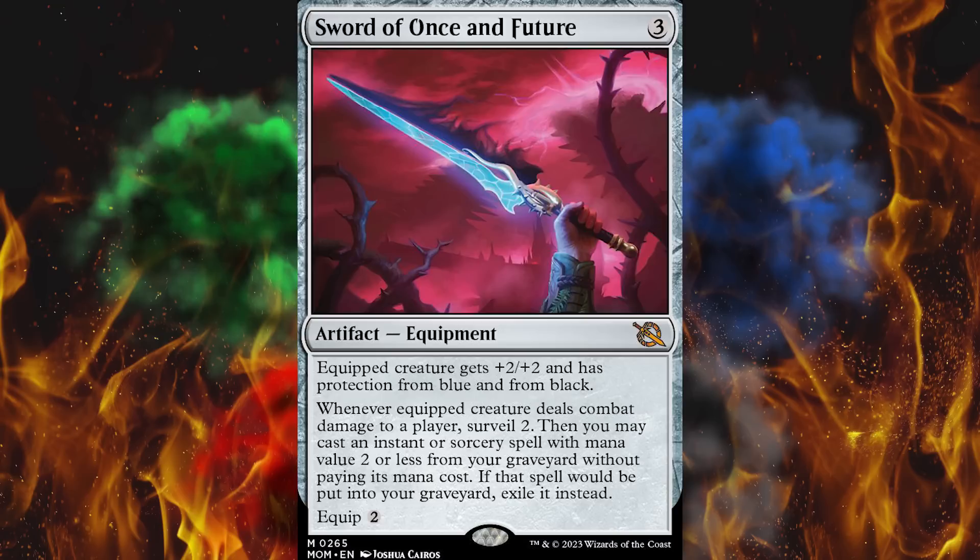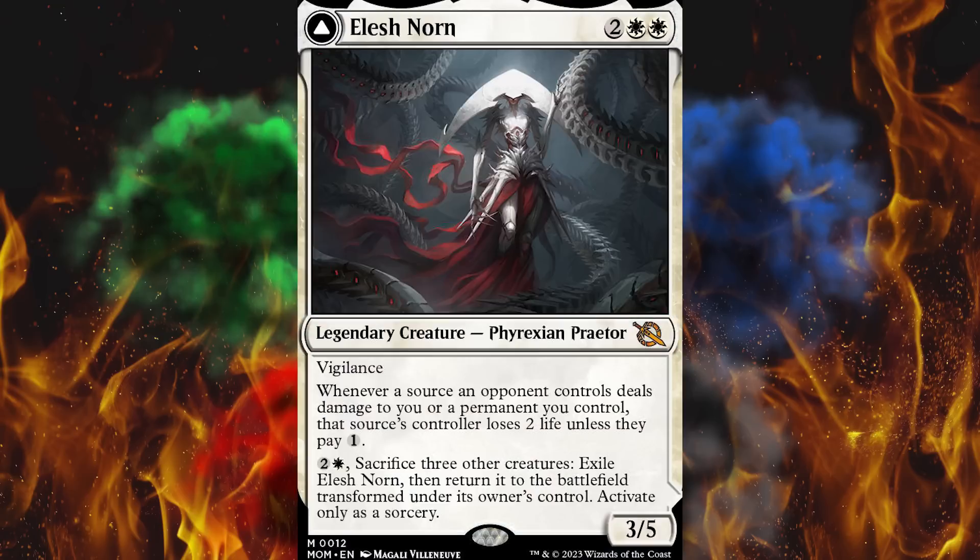Number three spot, we've got Elesh Norn at $28. I didn't think she was that great. I mean, you flip her over, she's nuts — absolutely insane — but I guess people are forgetting that you have to actually flip her over. Okay, you drop her in for four, pay three, stack three other creatures and then flip her — not the easiest thing in the world. But then Incubate two, five times? That's just the start of it. I don't think this is that much better than Sheoldred. I think it's just main character pricing and I think it's going to fall. But Mono White is very competitive right now. All I'm looking at is we're four days out and they ain't sold out.